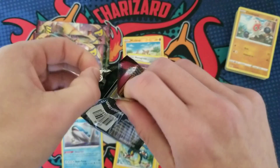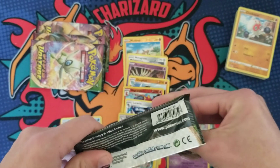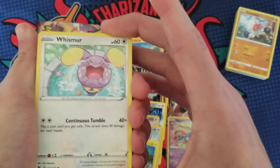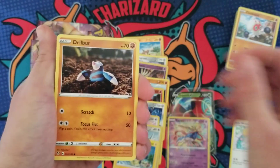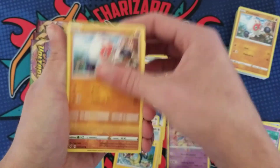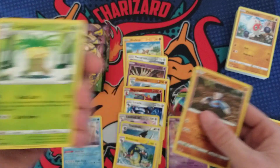Let me know which Amazing Rare you guys are hoping to pull. I like the Rayquaza and the Raikou — Raikou is my favorite Legendary dog. Also got a Clobbopus, a Drillbur, and an Exeggcutor — I really like this art.